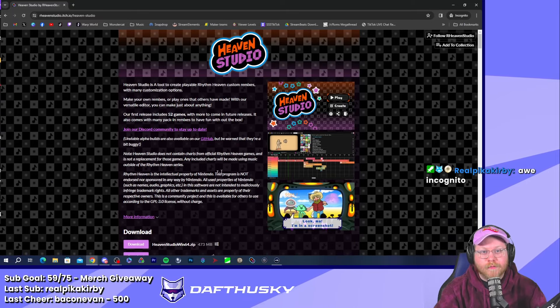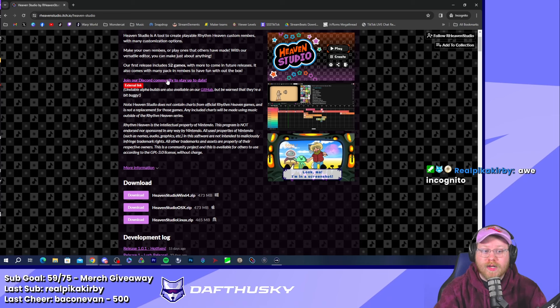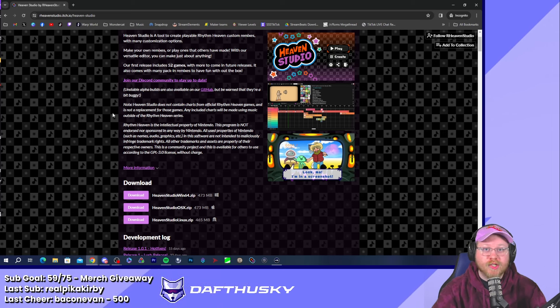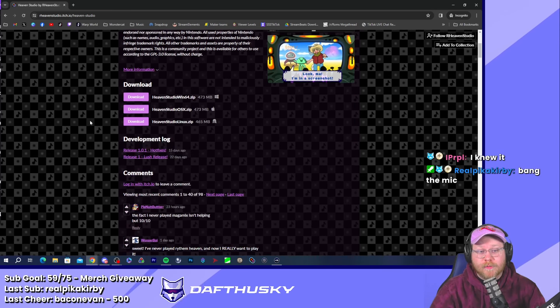This is the official page for Heaven Studio. I also highly recommend joining the Discord server for Heaven Studio, because this is where you'll find custom levels made by the community — you can download and check out other levels that aren't just the ones included in the pack-in.